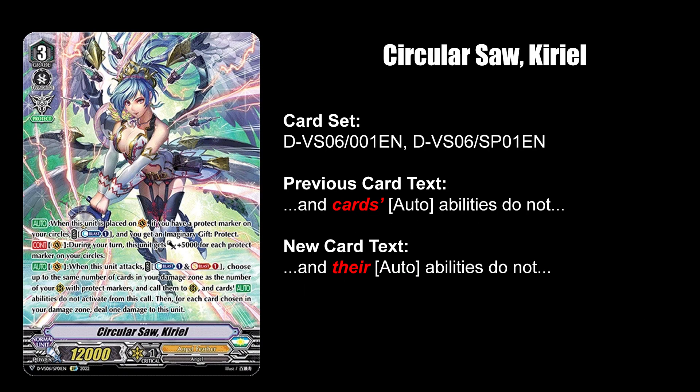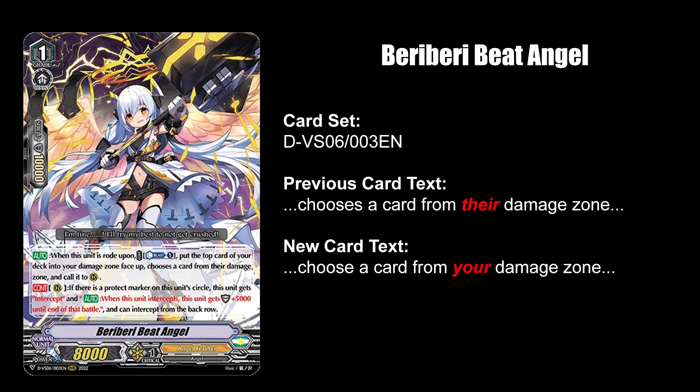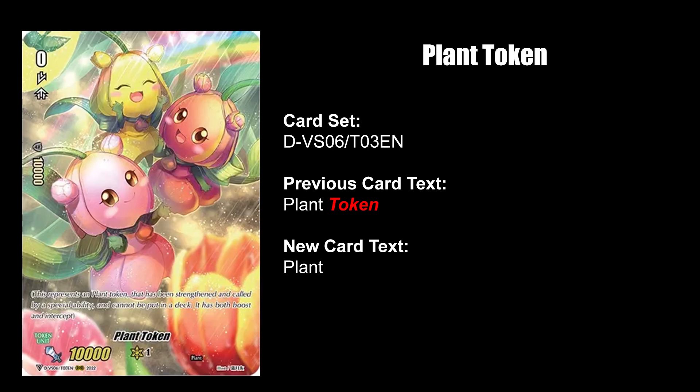Circulus or Kyrielle will no longer allow you to call order cards with her ability. Berry Berry Beat Angel can no longer call your opponent's card in their damage zone — this is Berry Berry Sad. Finally, the Evil Decoy and Plant Token reprints in DVS-06 would like to omit their token last name as to avoid discrimination.